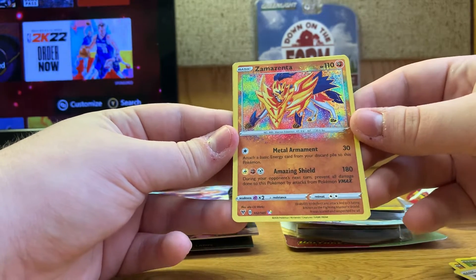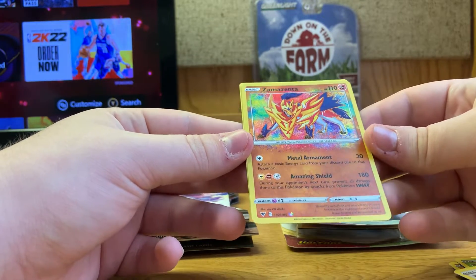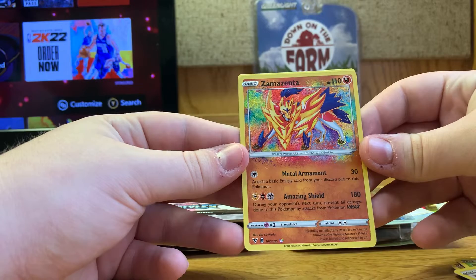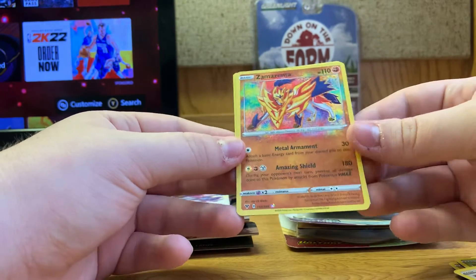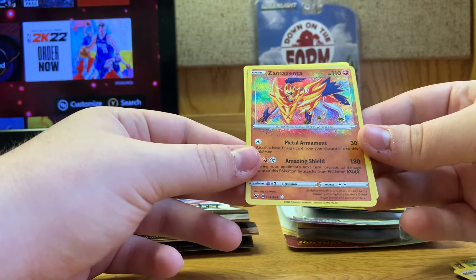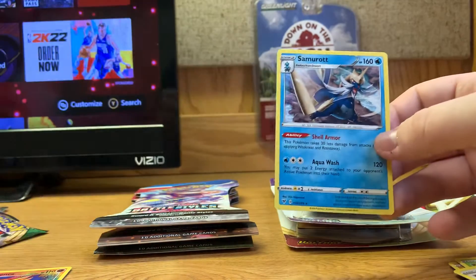And then — oh this looks cool — that's a legendary right there! That's the Zamazenta, one of the cover legendaries from Gen 8. You can see the flash on it — I think it's a reverse holo.